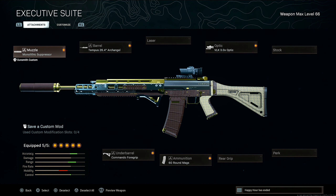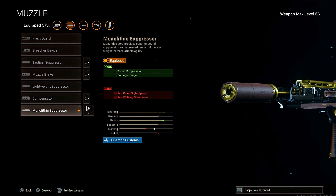First up for the muzzle, I'm rocking the Monolithic Suppressor for sound suppression and damage range. This is the absolute go-to to run on any Modern Warfare weapon in Warzone. You want to bring up that damage range as much as you possibly can, so I highly suggest rocking the Monolithic Suppressor.